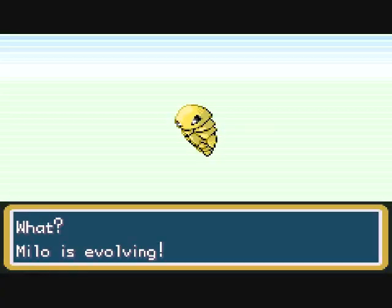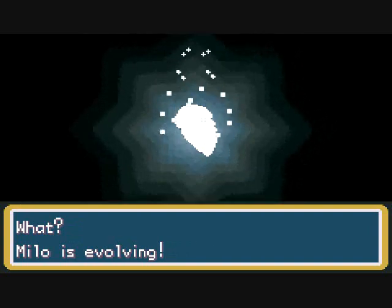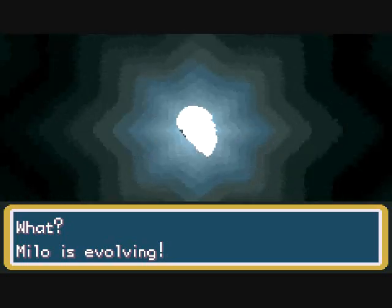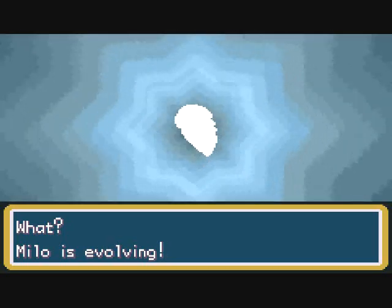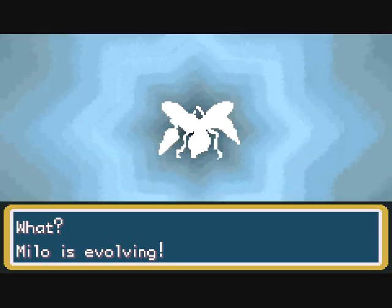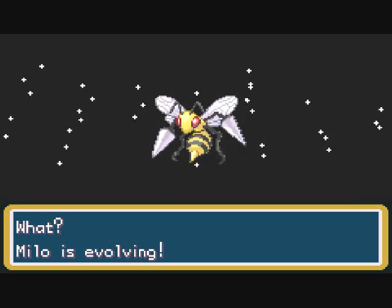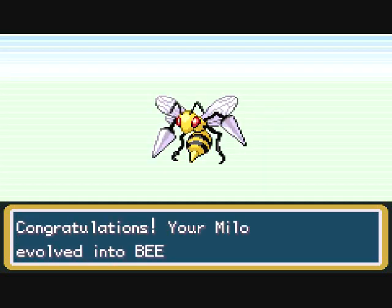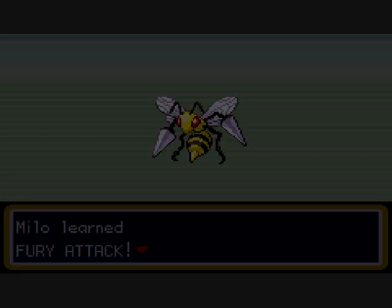And it's time to go on another acid trip — oh my god, what the hell is happening? Everybody, meet Milo the Beedrill! And Milo learned Fury Attack. Awesome.